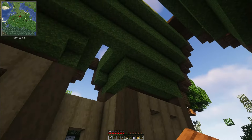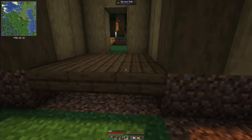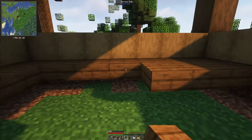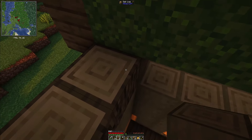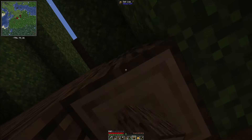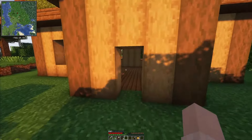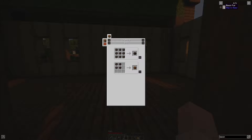The house is coming together — it needs a floor. I think we're going to go the spruce route for the flooring. I got some bison fur — what do I do with that? Bison fur can be made into a block of bison fur or brown wool.